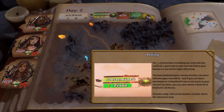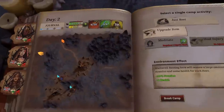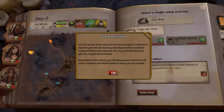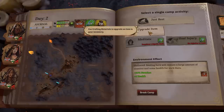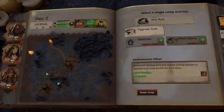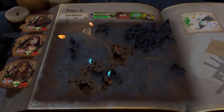The party's been traveling nonstop — it'd be a good time to rest. It's forcing me to rest right now. Although your mission is urgent, you stop to rest and recover health and stamina. Each time you rest, your party will consume a unit of food — that's not too bad, I thought it'd take one per person. We can rest, upgrade an item using crafting materials, meditate, or heal injuries. Let's just rest, then break camp and head toward the quest which is up and to the left.